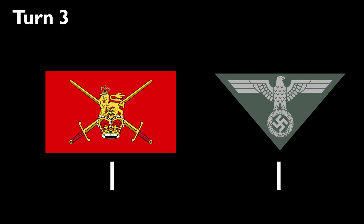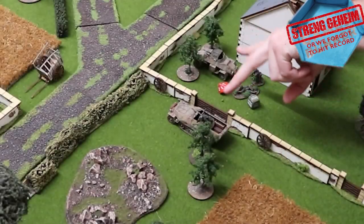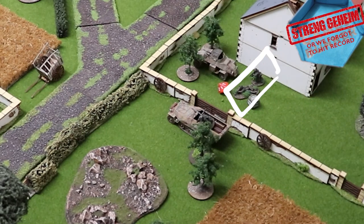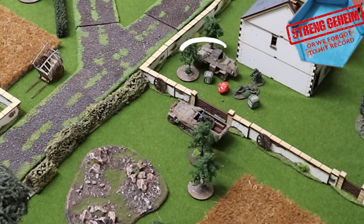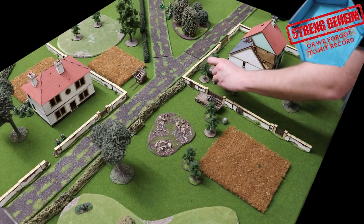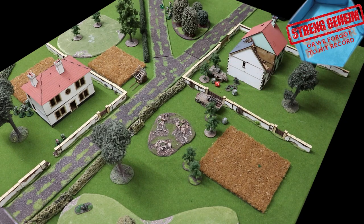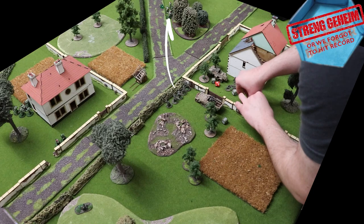Turn three. Jim goes first with a group activation via his HQ. The armoured car still has seven pins — if pins reach or exceed the unit's morale value (nine for the car), the unit routes and is considered destroyed. Jim rallies the car: an order check, if passed remove D6 plus one pins. He passes and removes five pins, leaving only two. The car is safe.